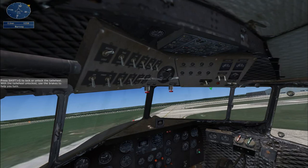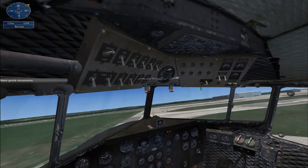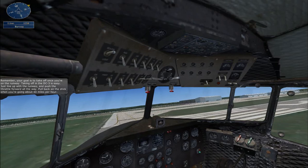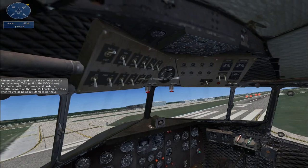Make gentle movements. Remember, your goal is to take off once you're on the runway. Taking off in the DC-3 is easy. Just line up with the runway and push the throttle forward all the way. Pull back on the stick when you're going about 60 miles per hour.